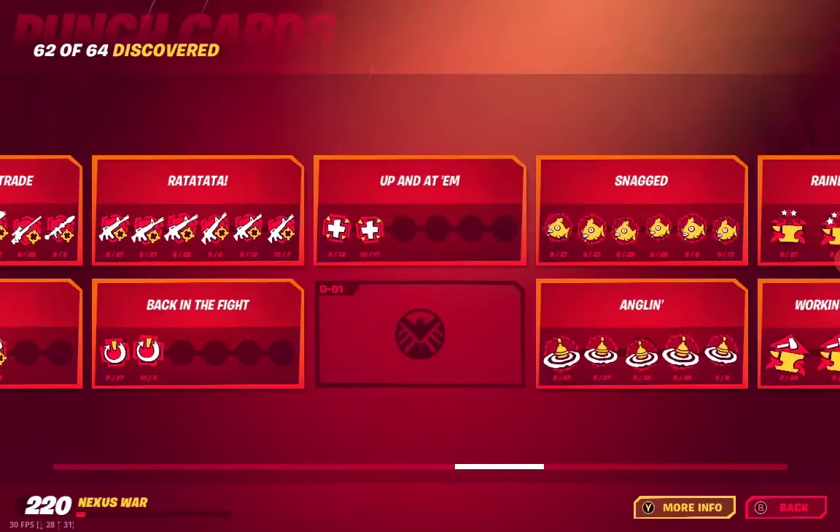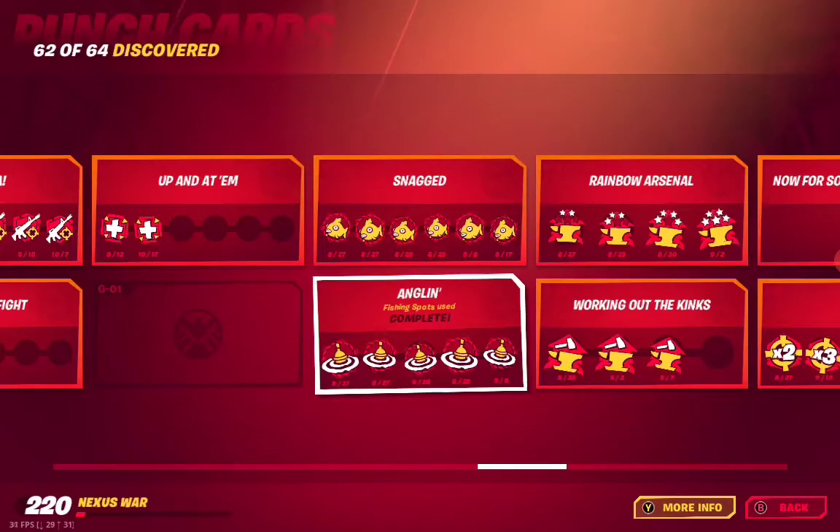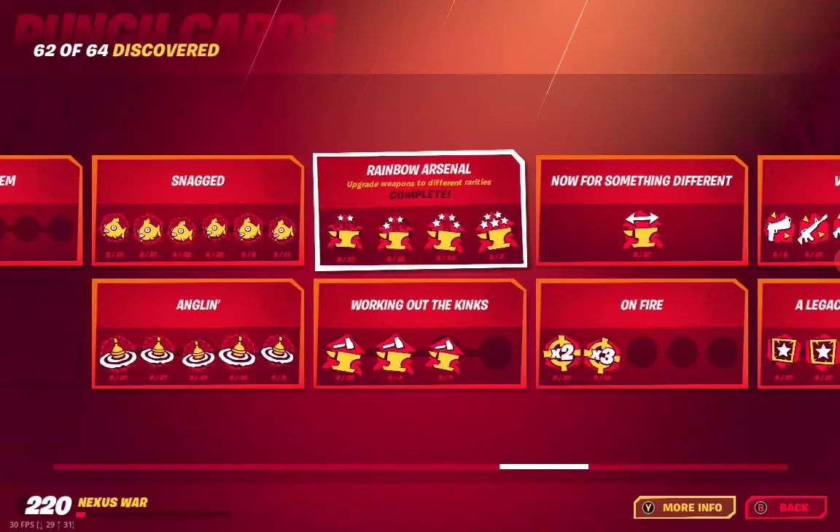G01 is one of the two I don't have — I don't know what that is, but maybe I'll find out and beat it before the end of the season. G02 Snagged — fish caught. G03 Angling — fishing spots. Those two are both complete.